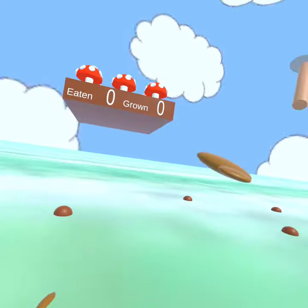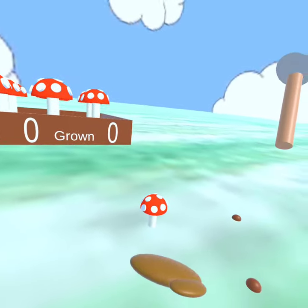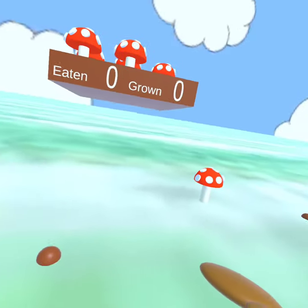You can pull yourself around, grab anywhere and move around. Pull yourself underground to see the mushroom's root system.